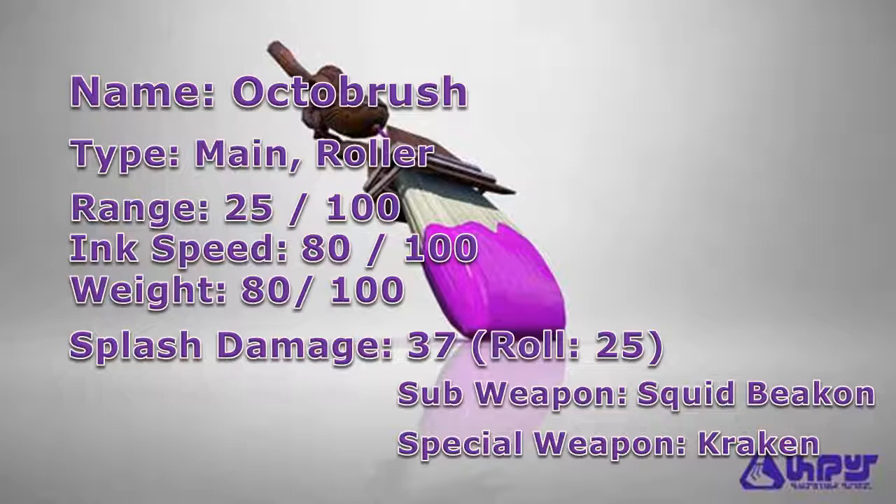So overall, the Octobrush is a unique weapon that works best in close combat situations. Coupling it together with its weapon kit, just like the Kraken Splat Roller, you'll be able to give your teammates strategic areas to jump to with the Squid Beacon, as well as hold the front lines with the Kraken.